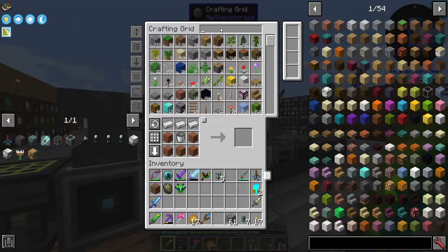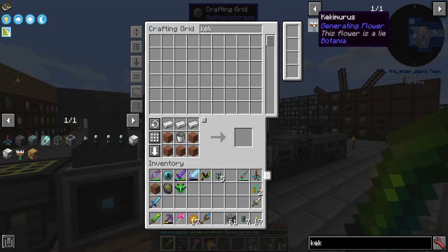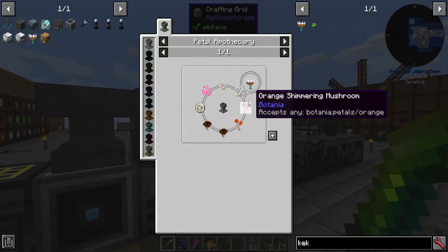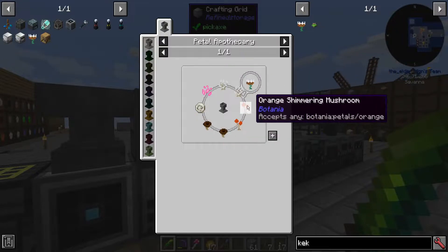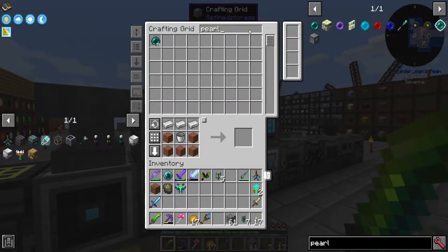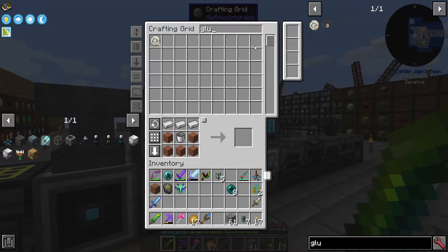I need to make a kekimuras. So I need pixie dust, which is a mana pearl, two white, two orange, two brown, and a gluttony. I'll just grab a bunch of those since I don't have any mana pearls. Gluttony — I've got four of those, so that'll work.